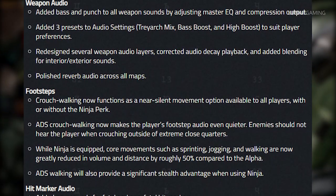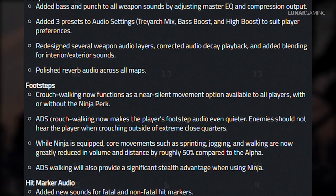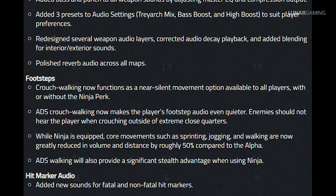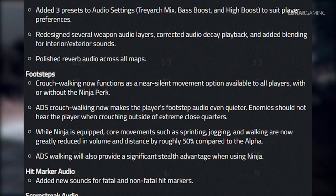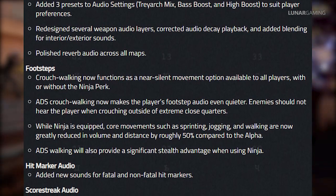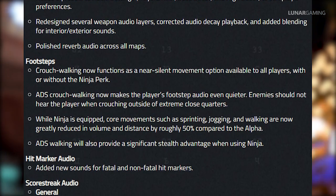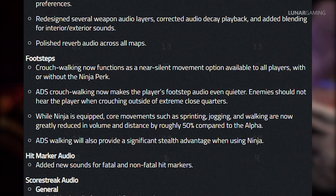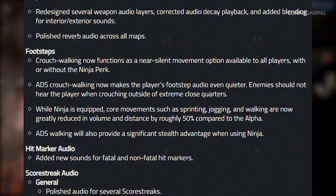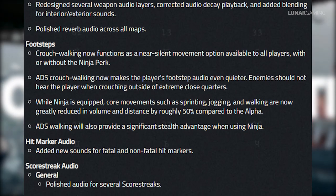Next up we have audio changes. For weapon audio they've added bass and punch to all weapon sounds by adjusting the master equalization and compression output. They've added three presets to audio settings — Treyarch Mix, Bass Boost, and High Boost — to suit player preferences. These were available in the alpha but the settings didn't actually make any changes to the audio because Treyarch hadn't put them in yet. They've also redesigned several weapon audio layers, corrected audio decay playback, added blending for interior and exterior sounds, and polished reverb audio across all maps.